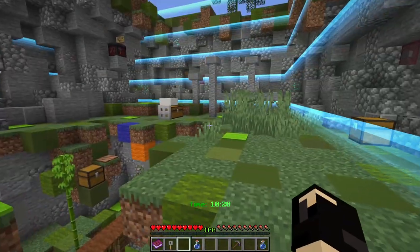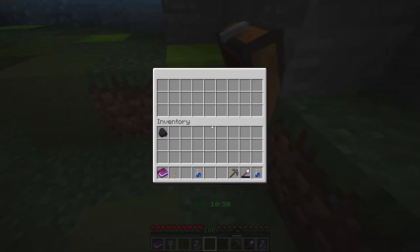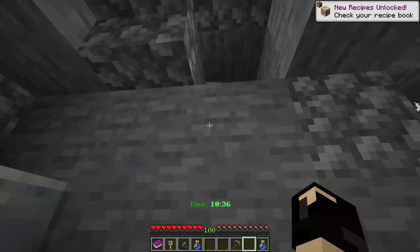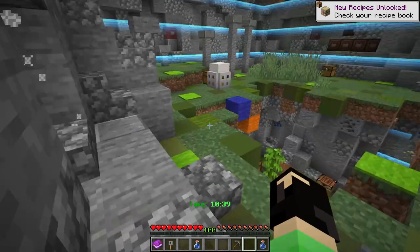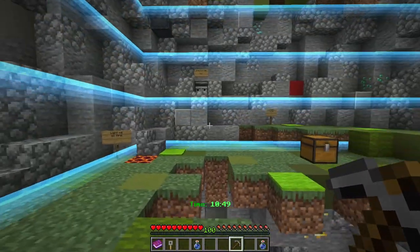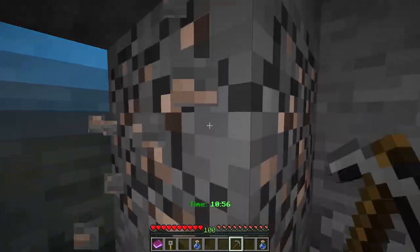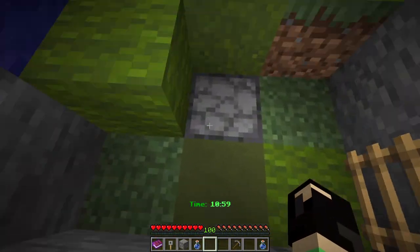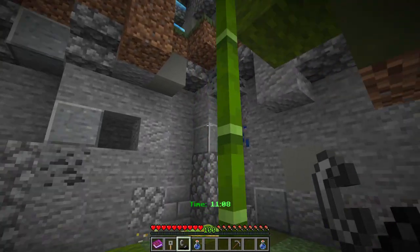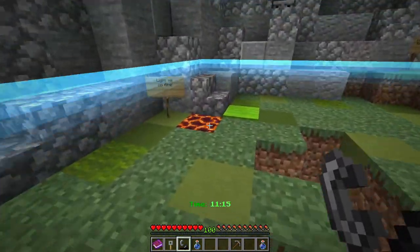I need to light this on fire, so I need a flint and steel — at least I assume I need a flint and steel. There's something here — an iron shovel which can break gravel, so this is obviously for the flint. The gravel is right there. I got flint, now I just need steel. I need more iron. This pickaxe is going to break iron ore, so unless I unlock new iron ore somewhere...